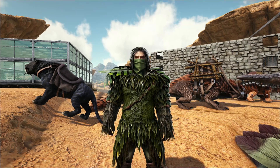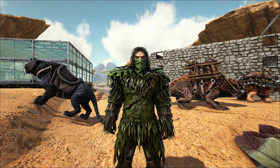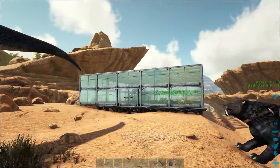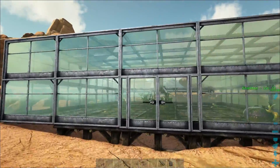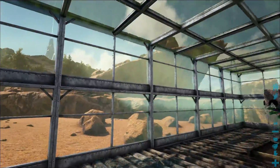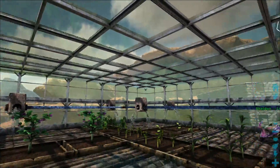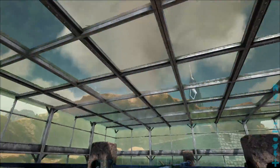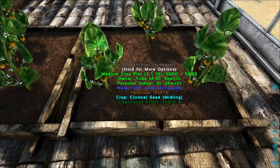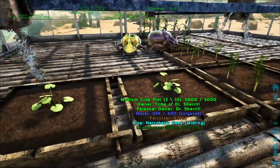Hey guys, welcome back to my Scorched Earth series. This is episode number 11. In the last one I started building this greenhouse, and I didn't quite finish it because I ran out of cementing paste. But off camera I went ahead and finished the whole thing, so now it's completely covered. All my plants are getting the greenhouse effect — you can see it says 300% there, and all of them have it.